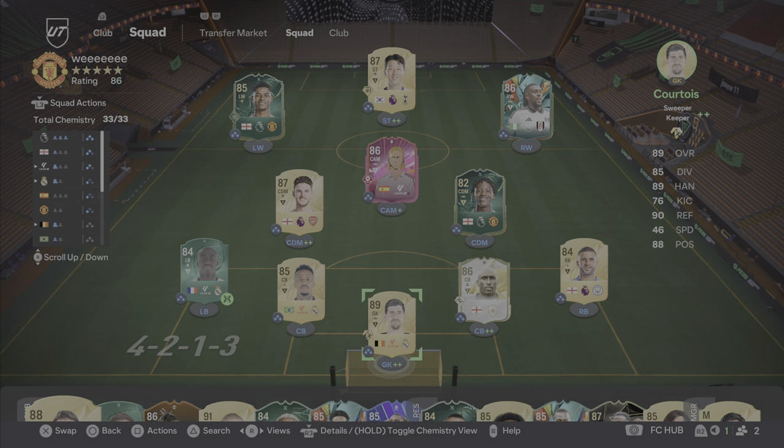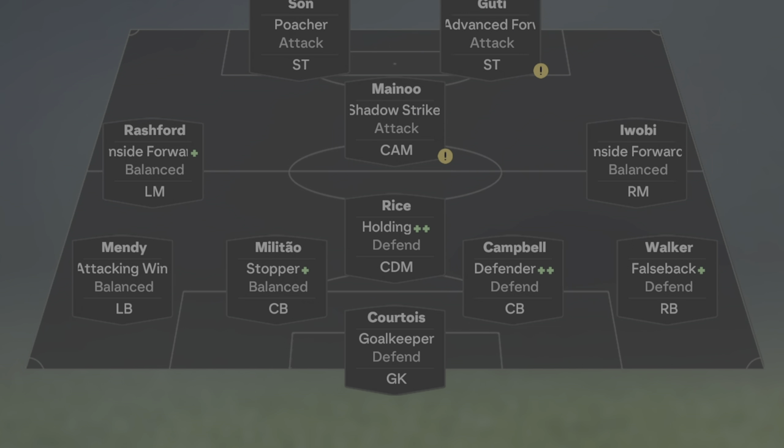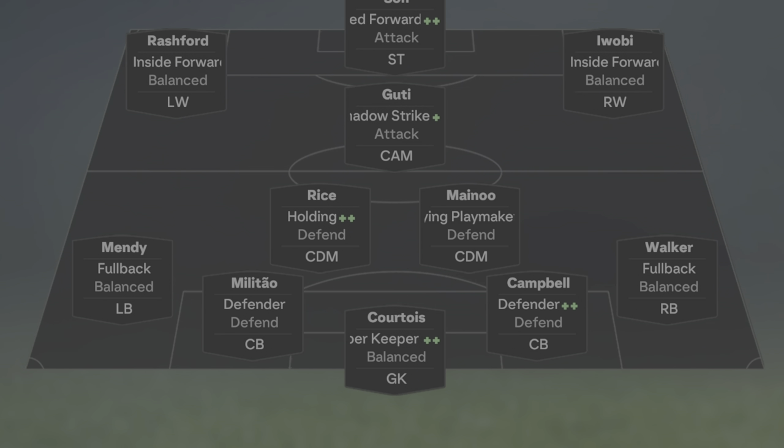Our default is a 4-2-1-3. There are still certain formations that I will use: the 4-3-1-2 is a very good formation; the 4-1-2-1-2 is coming soon; the 4-4-2; and the default tactic for this is the 4-4-1-1. Somebody said to me the other day, are you still using certain formations? Yes, absolutely — I go between formations. If one formation isn't quite working in a particular game, I will switch it up on the D-pad. You don't want to be stuck with the same thing.